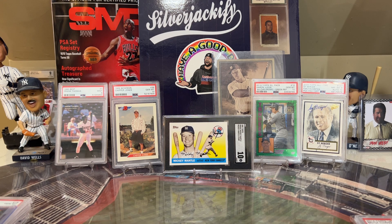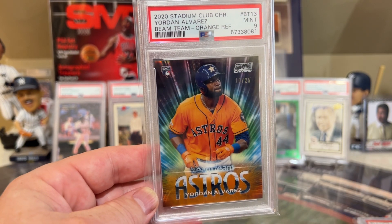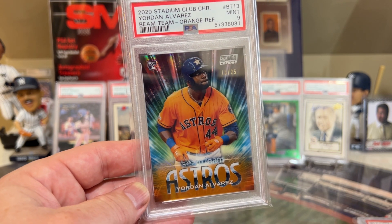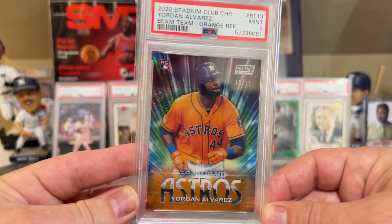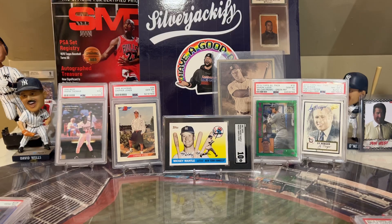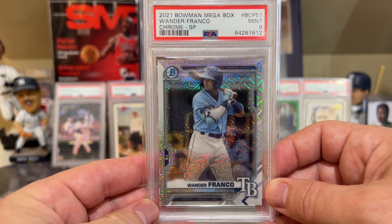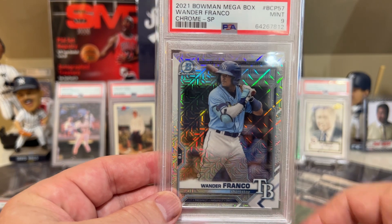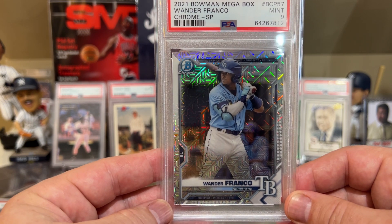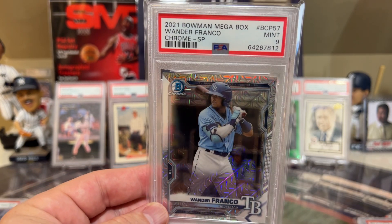At number 25 is Yordan Alvarez — best card I have of him. His WAR so far is 1.4. He's got 11 home runs, 21 RBIs, batting .257. Not sure how he ends up with a 1.4 WAR from those numbers, but the best card I could find of Yordan was this one — number 15 of 25. At number 24, Wander Franco is having a good year. I think he started off a lot hotter and has cooled off lately — 4 home runs, 21 RBIs, 3 stolen bases, a 1.4 WAR, batting .285. This is the best card I have of Wander — this is the short print Megabox.